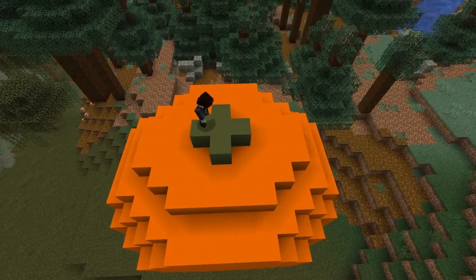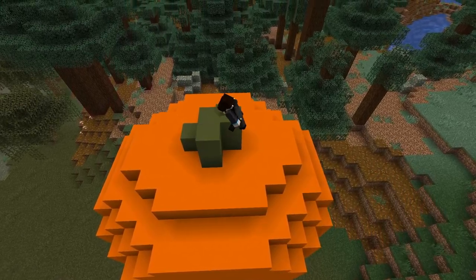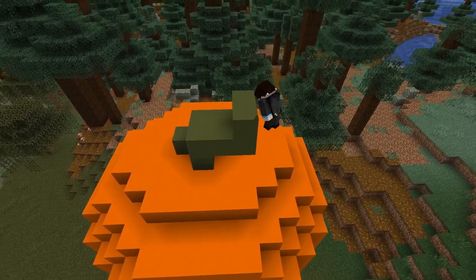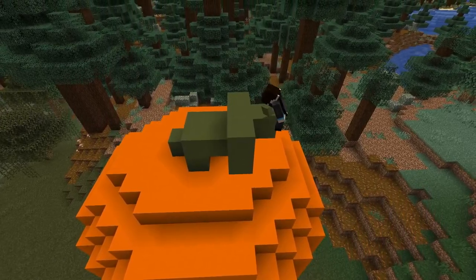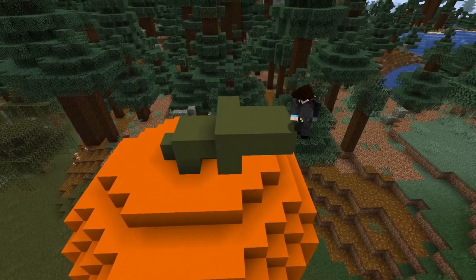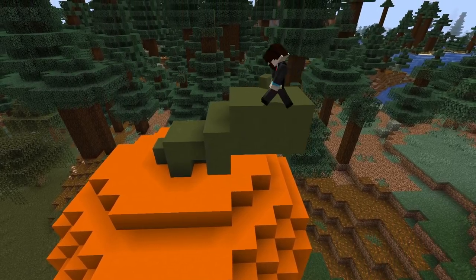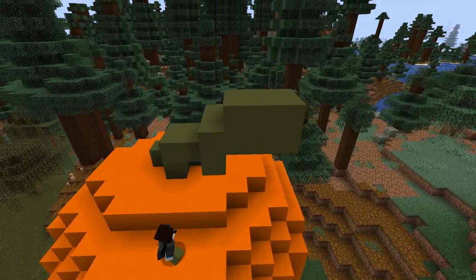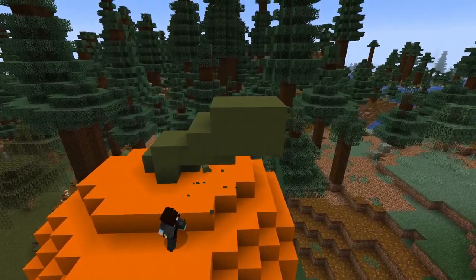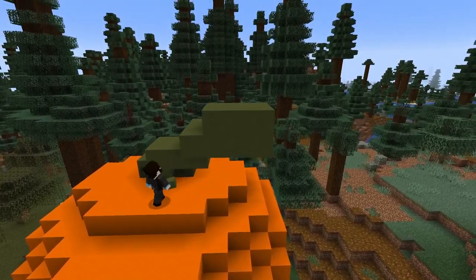I can't give you specific block-by-block instructions for the stem because it's supposed to be a random organic shape, but what I did is I started by placing a cross on the top where the stem connects to the body of the pumpkin, then started building diagonally so it was leaning diagonally to the right but also pointing slightly forward at a diagonal. You should make your stem thick enough to look like it belongs on a pumpkin this big — I made mine two blocks thick at least in all places. You can make yours even thicker if you want, or if you really want you can make it long and wiry, though personally I don't like that very much.